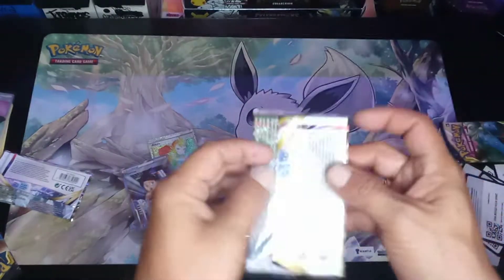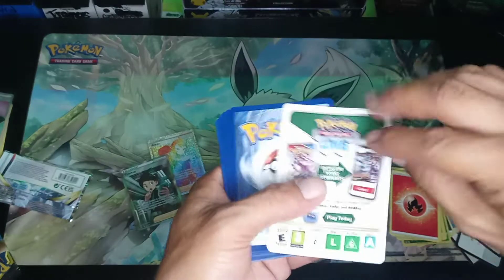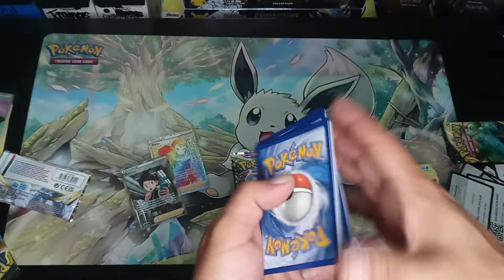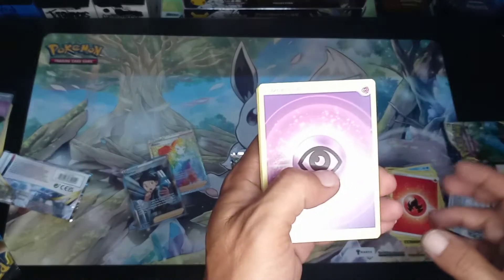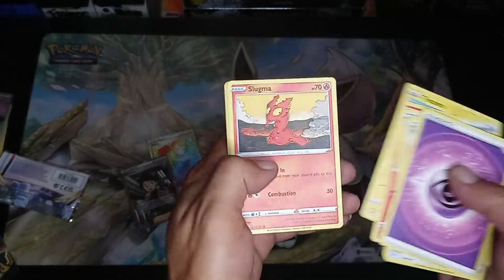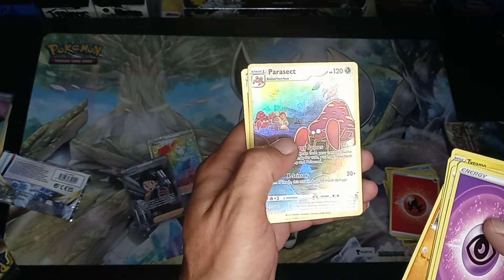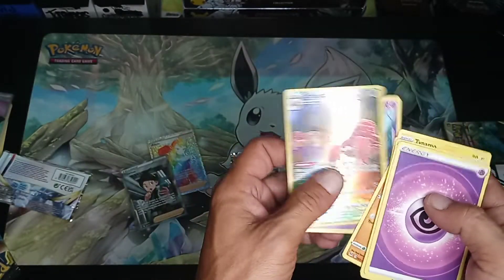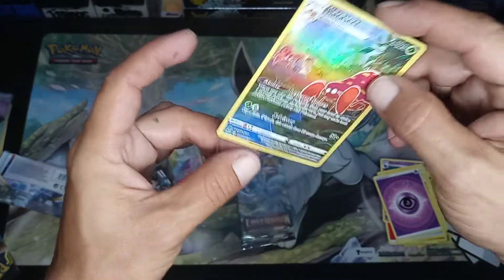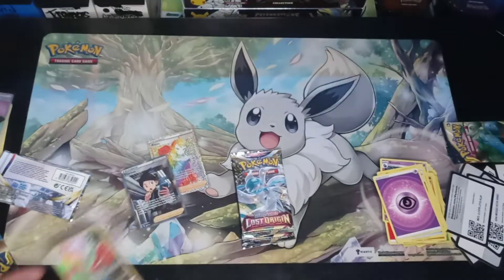Come on, where are the good hits at? Y'all hit that thumbs up button for good luck. Psychic Energy, Machoke, Lit Leo, Slugma, Sea Dot, Trainer Gallery Parasect, and a non-holo rare. Let's put that in a sleeve — Trainer Gallery Parasect, number one of thirty.